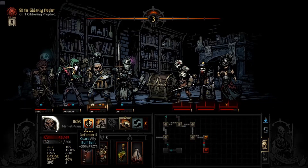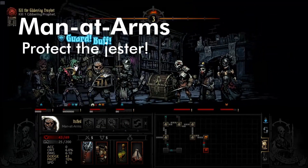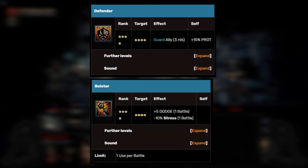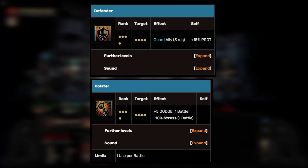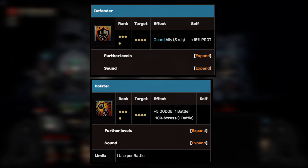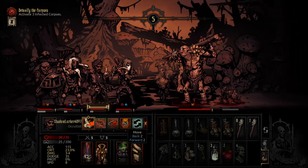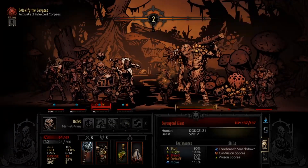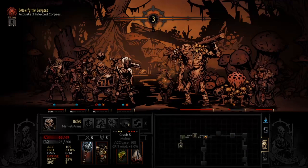The third person is the Man-at-Arms, and you want to make sure they are protecting the Jester at all costs. Recommended abilities include Defender, which will protect the Jester from any damage, and Bolster, which increases dodge chance so the Jester doesn't even get hit. Essentially, you want to use your Occultist to debuff any protection on the large enemy while the Man-at-Arms protects the Jester and adds dodge to him.